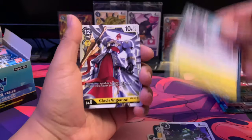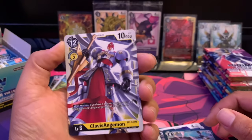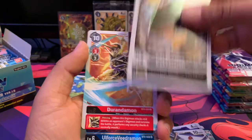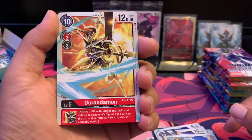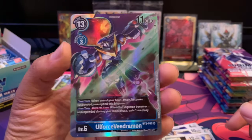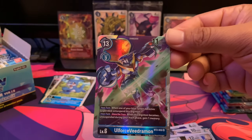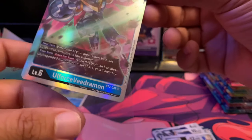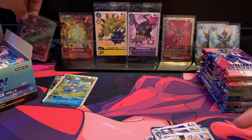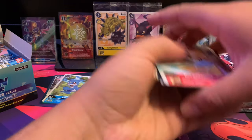We got Code Cracking, Clavis Angemon — another instance where this is a rare card and it looks like it could be an SR art. Really nice. We got Kakinmon, Durandamon — that looks really cool too. And we have Olforce Veedramon! This is actually one of the final evolutions of V-mon, and he's also a Royal Knight. There are 13 total Royal Knights. The Royal Knights are some of my favorites — that's the first hit in the first pack.